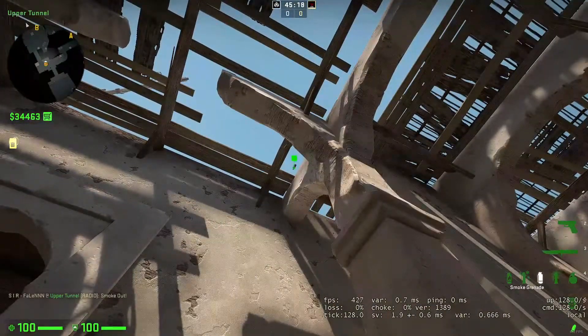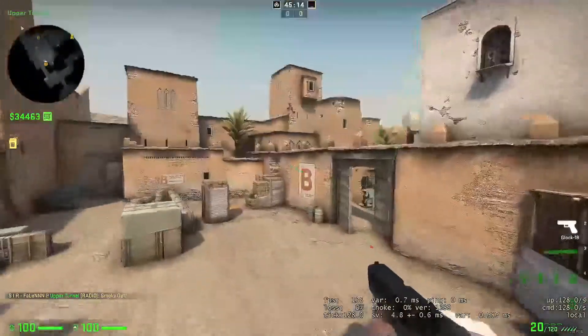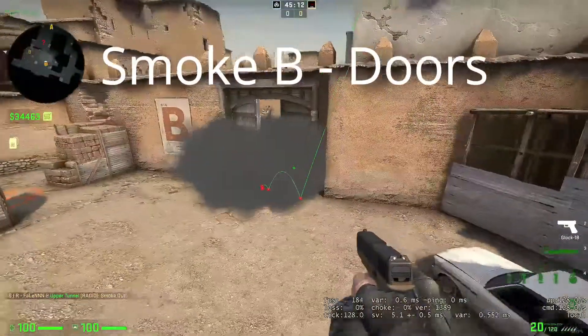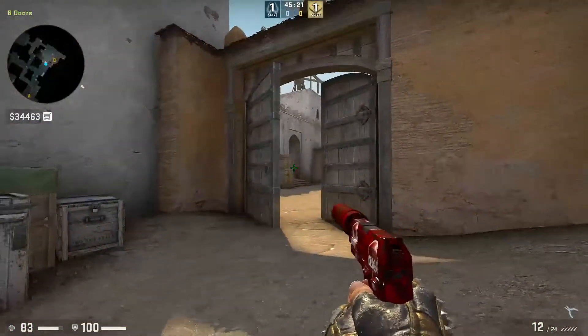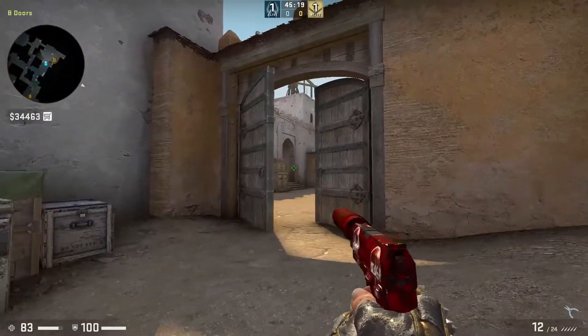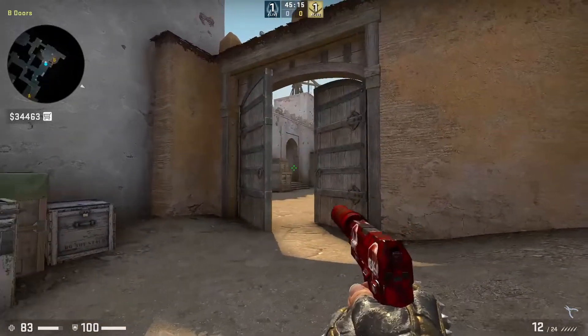The alignment line is in the video — just throw the smoke. No jump throw needed. This smoke is very useful to take control of the B side, together with the next smoke.